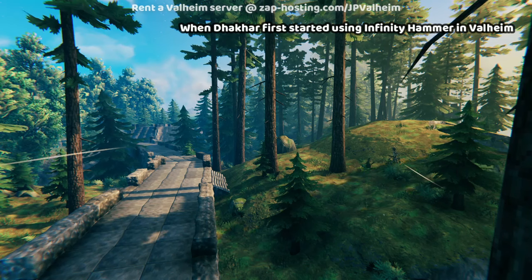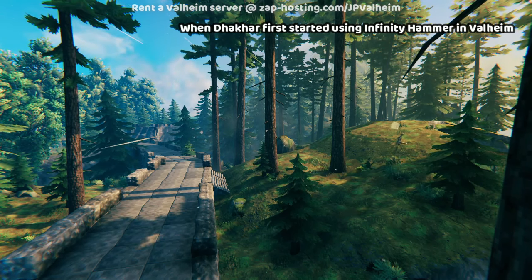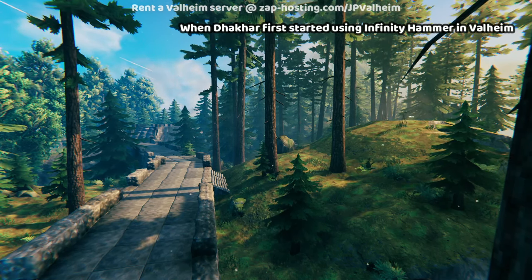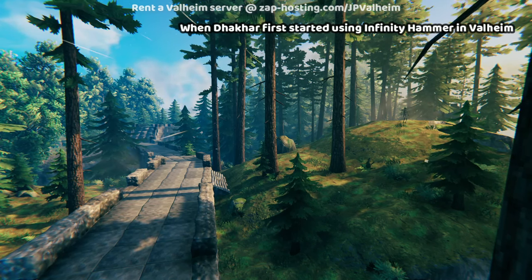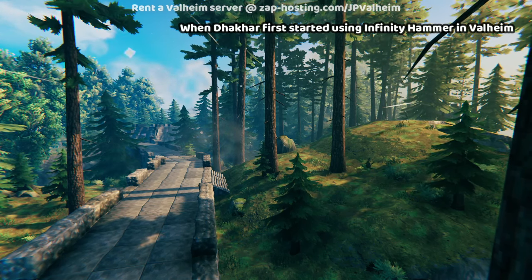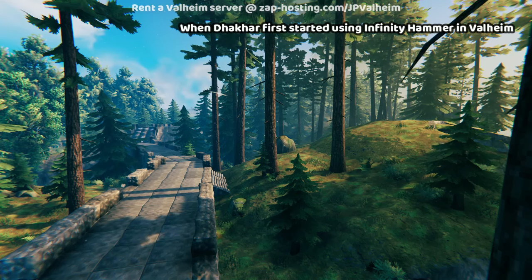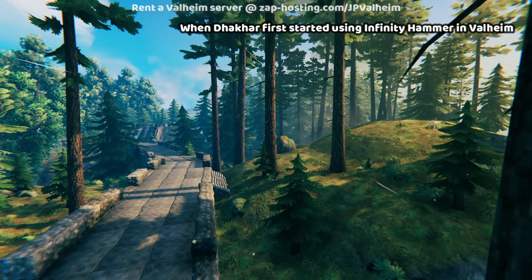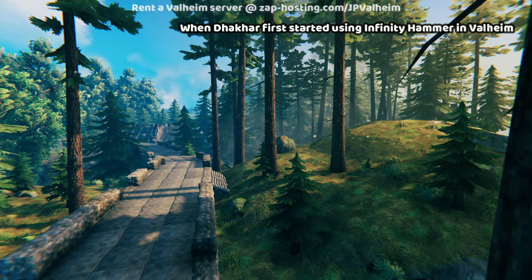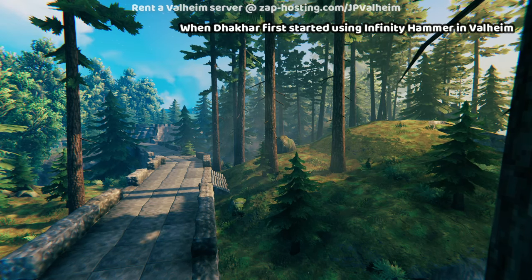I get around that by having a God character for developing the server and a separate character that I actually play on the server with people. If I don't make that separation it just ruins it — I can't feel the limitations. When I'm on JP Valheim I'm just a normal Viking, but when I'm on Over Eager Jarl I can teleport, do all this stuff, make anything happen, make invincible things. What you're saying makes so much sense — that's the beginning of making an RPG server, I would imagine, once you really fathom what you can do with Infinity Hammer. For those who don't know that mod, the name Infinity Hammer is appropriate — it pretty much allows you to build any object in the game, and that's just one of its features. Other things it lets you do include spawning locations: you can spawn goblin camps, boss spawners, anything in the game, and set up your own sort of progression.